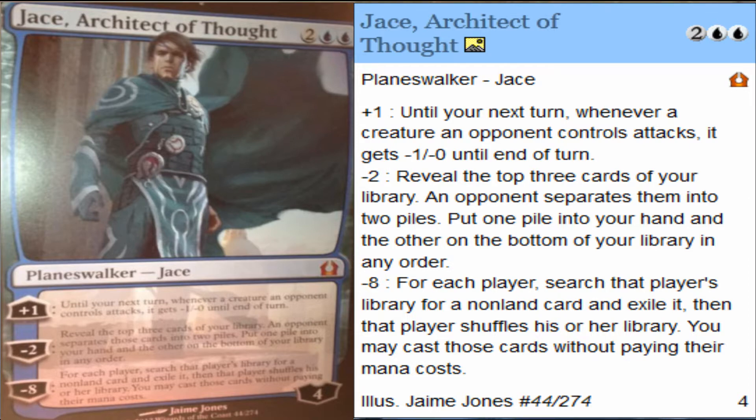His second ability costs you 2 loyalty counters to use. Reveal the top 3 cards of your library, an opponent separates them into 2 piles, and you put one pile into your hand and the other on the bottom of the library.